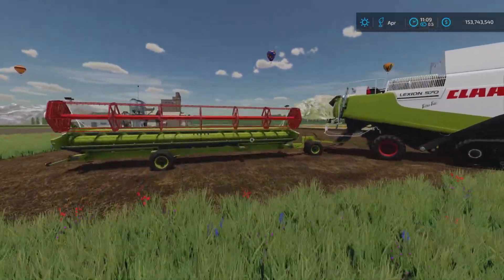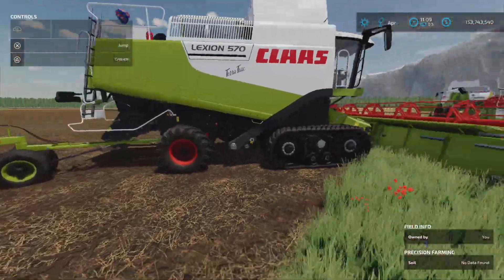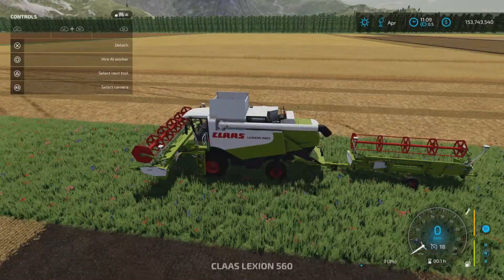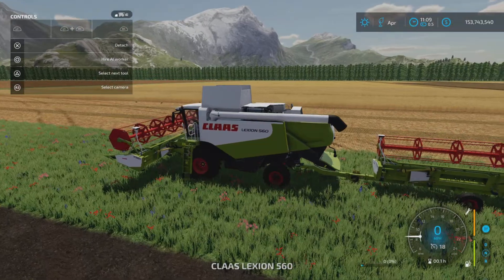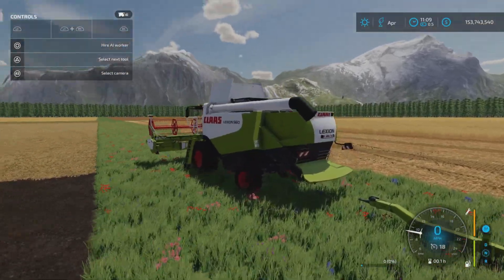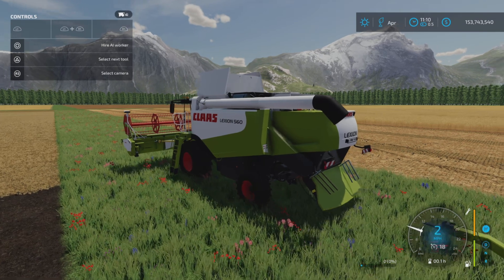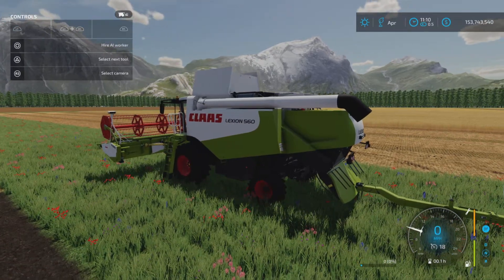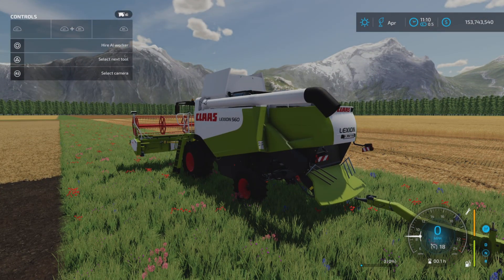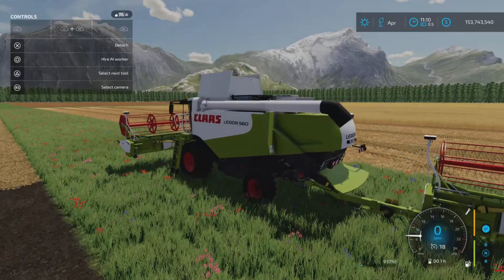Now to the nitty-gritty. Here is the largest header on the largest trailer. This is the trailer with the header on it — everything seems to be working. The headers snap on, which we'll show. One thing to note: on the 560 model, if you enable straw swath it will conflict with the trailer hookup. Just disable the straw swath and you'll be able to hook up your trailer.